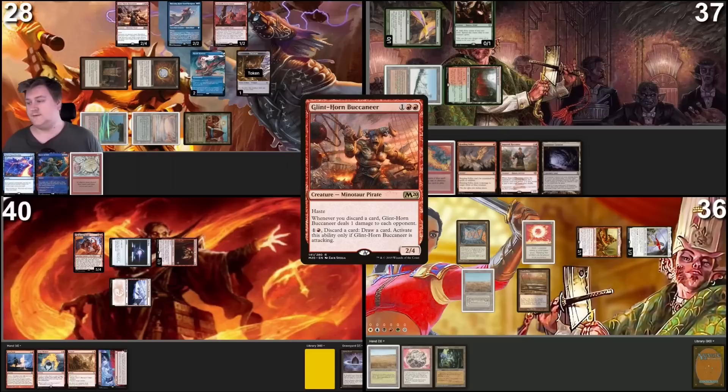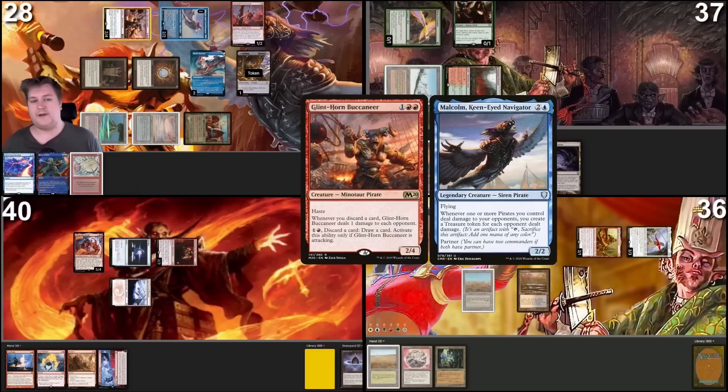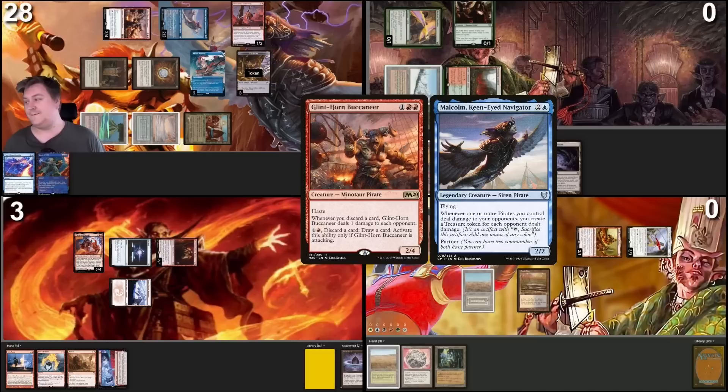I'll tap one taking damage and pay 2 treasures to cast Glynthorn Buccaneer. Glynthorn resolves. Move to combat — I'll declare Malcolm and Glynthorn as attackers coming at LF Cruz. Malcolm will trigger once because I attacked one player with two pirates. I'll make a treasure, then crack 2 treasures to discard Wheel of Fortune to Glynthorn. Glynthorn will trigger and deal 1 damage to each opponent, triggering Malcolm 3 times making 3 treasures. I can repeat this to loot through my library and deal 32 damage since I have fewer cards in my deck than they have life. I'll generate plus 1 treasure per iteration, and once my opponents are low, I'll cast Thassa's Oracle to win the game.